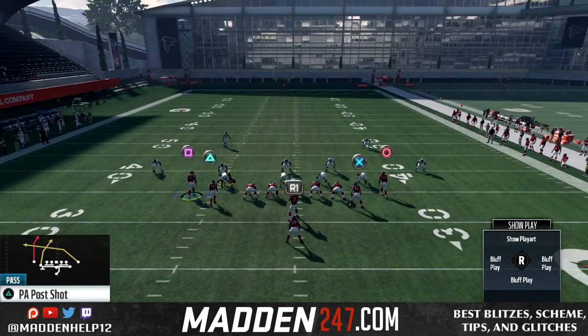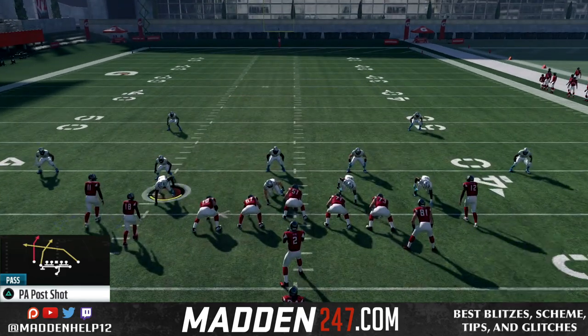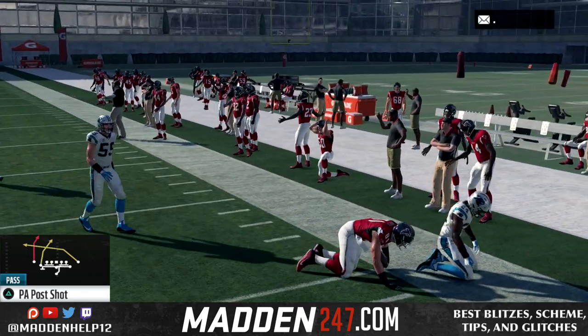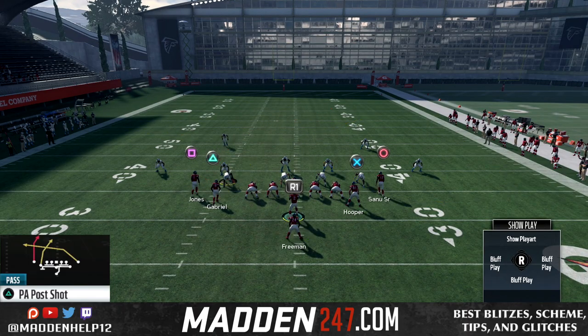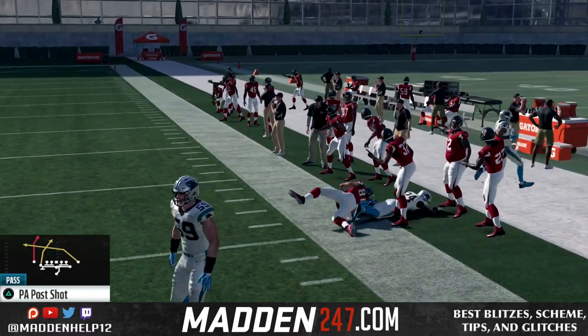We can glitch the cloud flats using swing routes, or the wheel route is what I would definitely do. Watch what happens to the cloud flat — he gets sucked in and we're able to throw it to the flats easy, every single time. The cloud flats are always going to glitch out and jump inside, which allows for a quick throw to the tight end, especially on the wheel route.